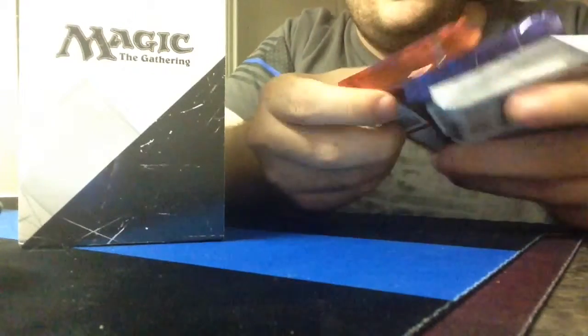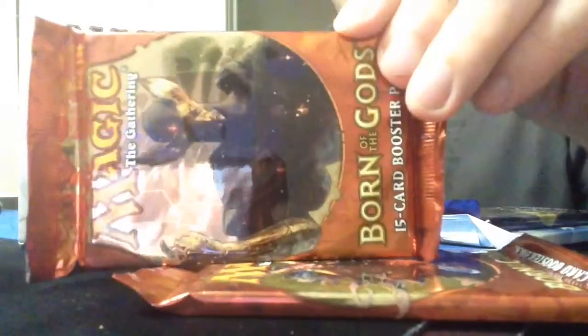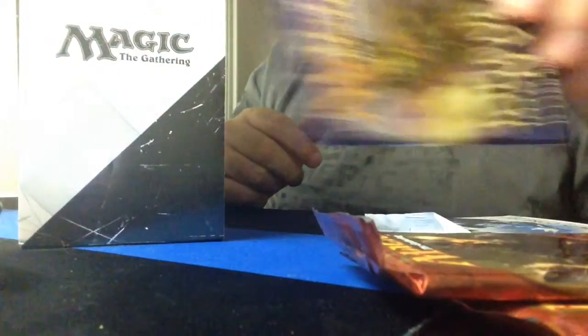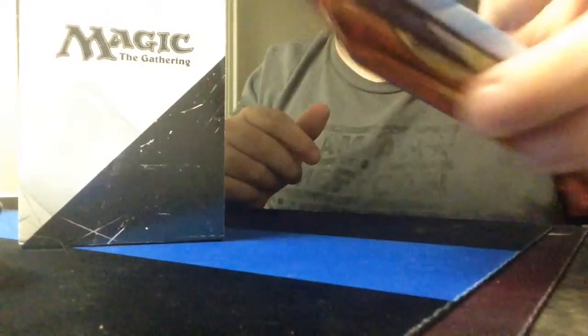That's what we got — one of the guards, Journey to the Nix, and Core Set 2015. So four packs, not bad. And then you've got your Land Pack.